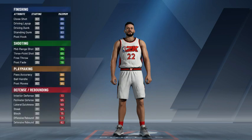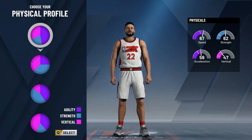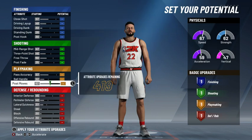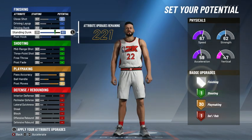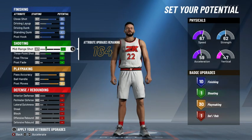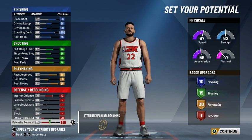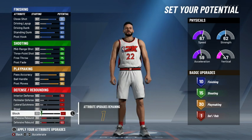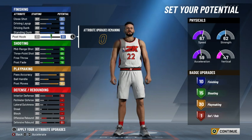Let's get into it. Of course we are a center — we're going to do primary playmaking. We're getting 30 playmaking badges here. Post moves — we can do close shot, standing dunk, post moves, all that stuff.